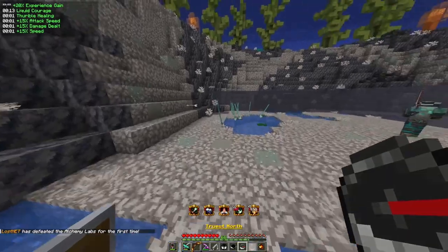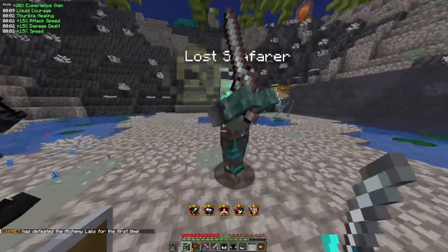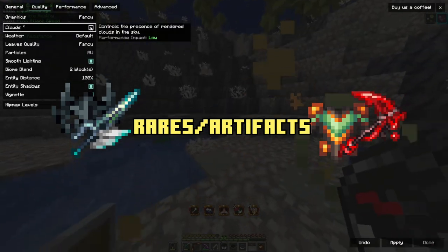In terms of gear, a Riptide Trident will be very handy in order to travel across bodies of water quickly. For armors and weapons, you'll want items that are rare or higher in terms of quality, as tiered gear may not hold out as well in terms of combat.